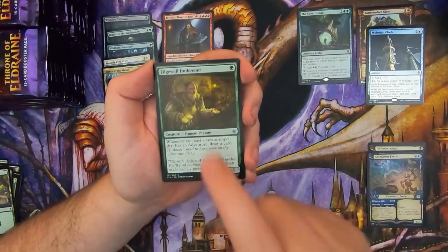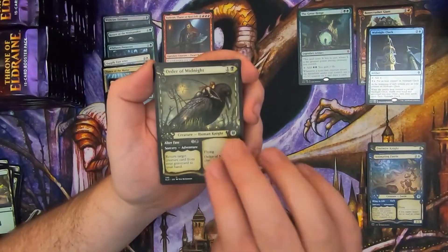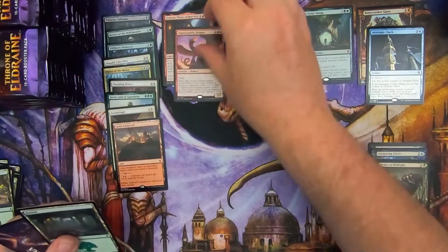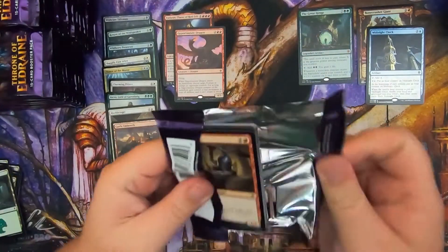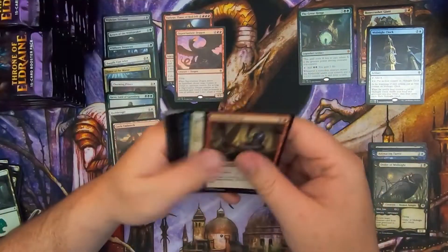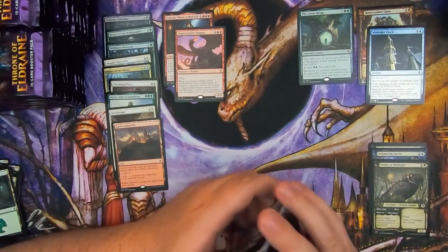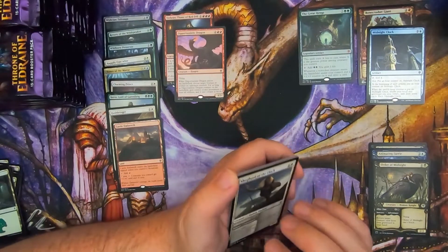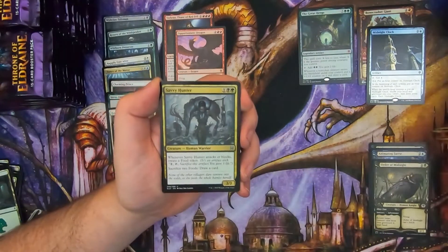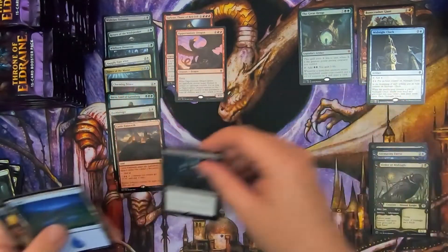Wandermare, Edgewall Innkeeper, and a Storybook Order of Midnight, which is very nice. Opportunistic Dragon — seems like a very interesting card. The fact that you take a thing and you get to keep it, but it can't do anything is kind of weird. It loses all of its abilities, and it can't attack or block, which is weird and interesting. Savvy Hunter, Order of Midnight.